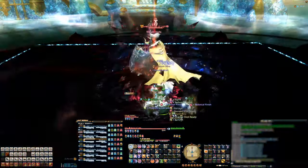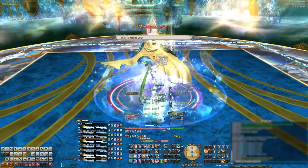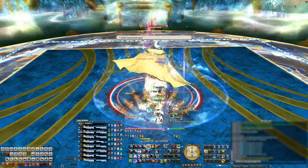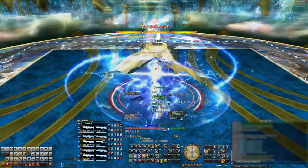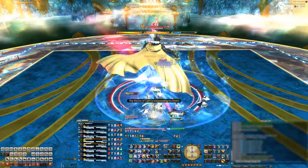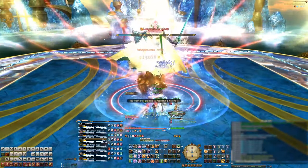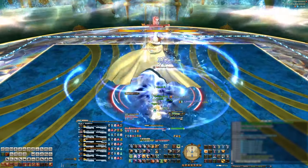First up is Terror Unleashed, which reduces everyone's HP to 1 and applies a Doom debuff that must be cleansed by healing the party back up to 100%. Next the boss will power up and you'll see a Limit Break Gauge above his head. Throughout the fight he'll power up this gauge to either an LB1, an LB2, or an LB3. Each Limit Break number corresponds to a different mechanic — we'll get into each of those later, but for now he'll always cast an LB3 for this first one.